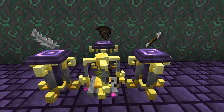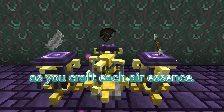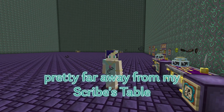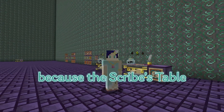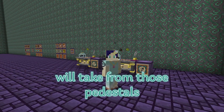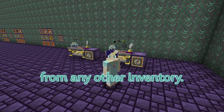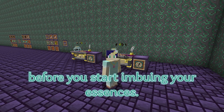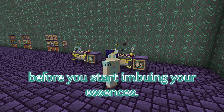As you probably know, the items are not used up as you craft each Air Essence. I placed the Imbuement Chamber pretty far away from my Scribes Table, because the Scribes Table will take from those Pedestals, just like they pull from any other inventory. Maybe make your glyphs before you start imbuing your Essences.